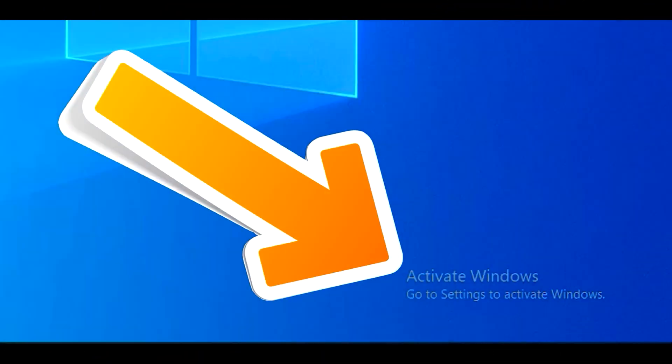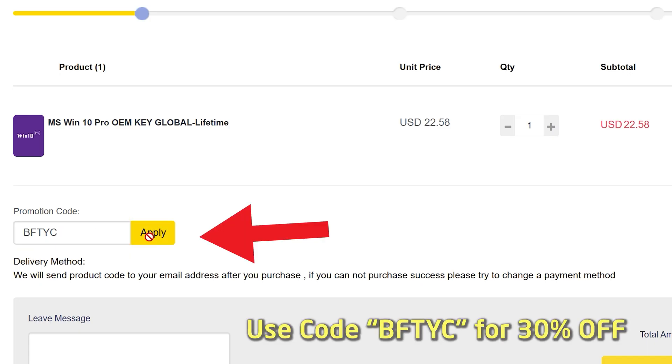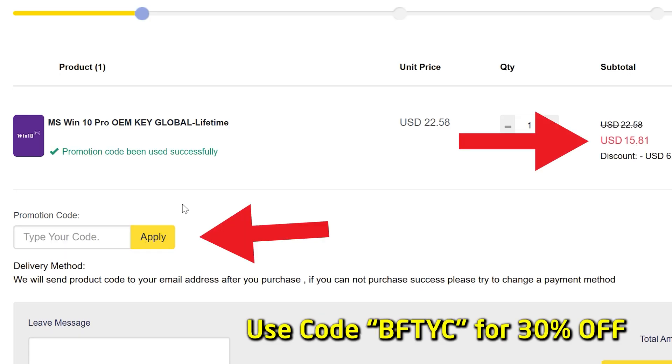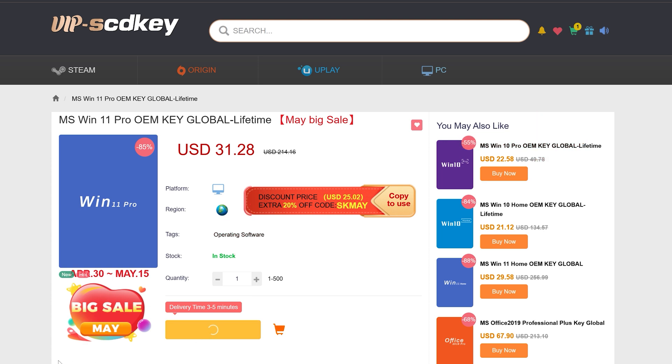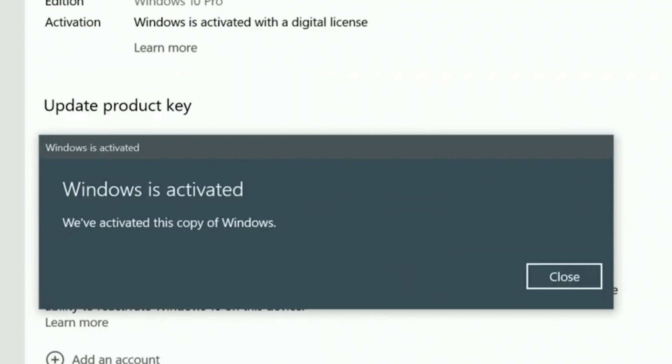There's some good and bad news here. We'll get to the good news first, right after today's video sponsor. If you want to get rid of that annoying 'Activate Windows' message, today's sponsor SCD Keys has you covered for as little as $15 US after you enter coupon code BFTYC. You can get a legit single end-user license — also works for Windows 11 Pro. Links in description below.